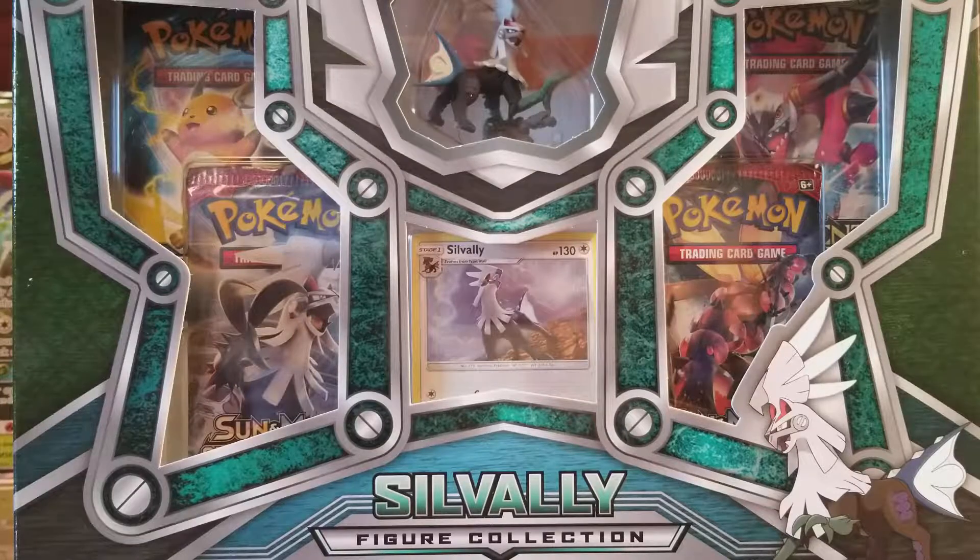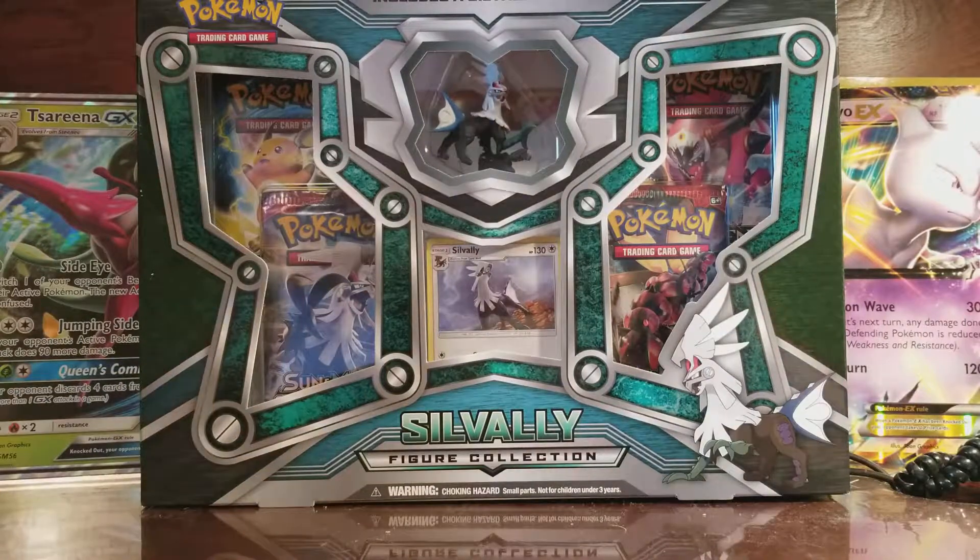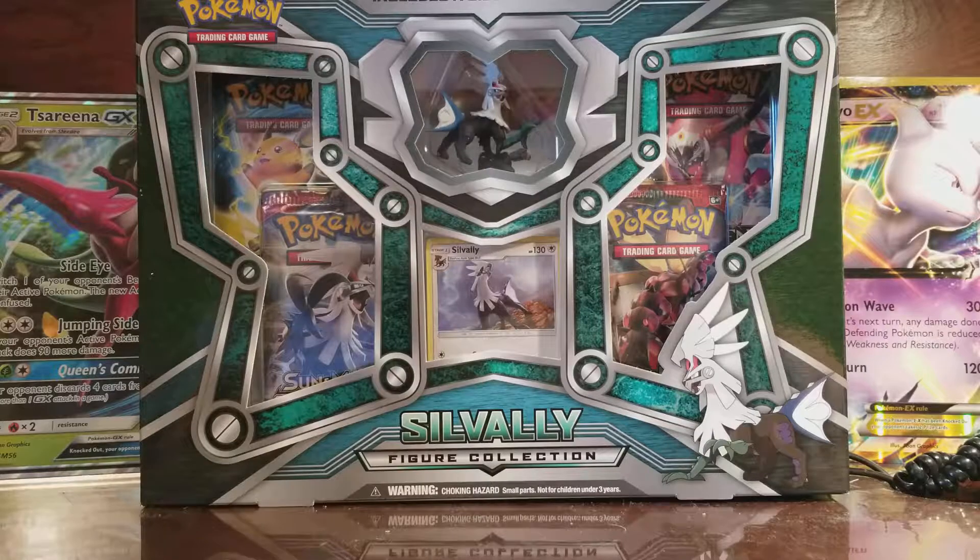Hey YouTube, this is Legendary Articuno and today I'm going to open up a Silvally collection box. I got this box from Target and it was $19.99. Inside the box you get four booster packs, a Blackstar promo of Silvally, and a Silvally figurine.